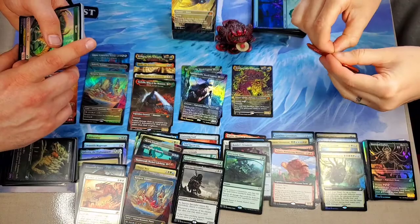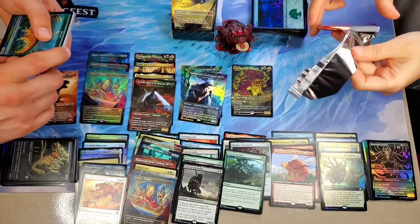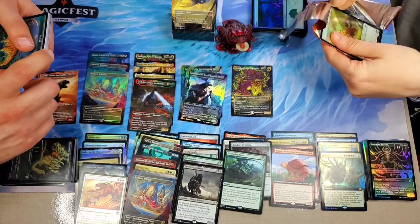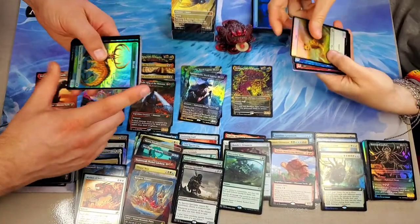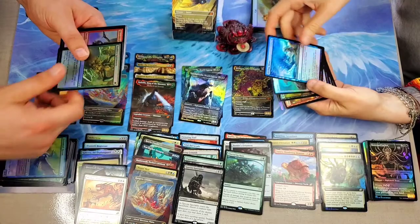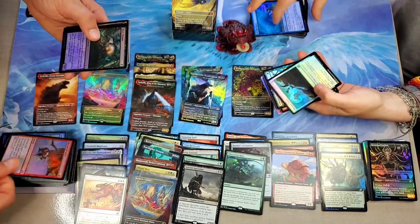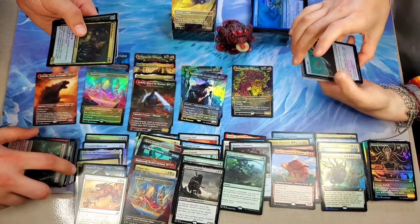It wouldn't be a Magic the Rescuing video if we didn't have trouble opening a pack — we almost had to put the bleep in. Fiddlesticks! I got a beast, you got a cat. I love this card so much. Is that an Auspicious Starix — look at the beasties! The Trumpeting Gnarr. I don't like Whisper Squad — that is creepy, look at that. Forest — these lands are so cool, they've been doing a killer job on lands.